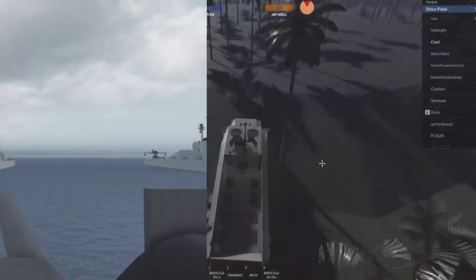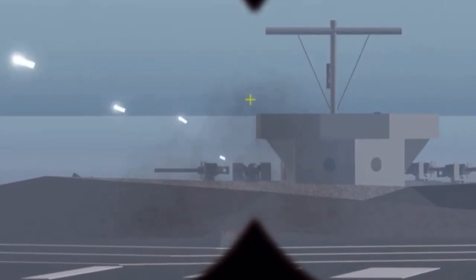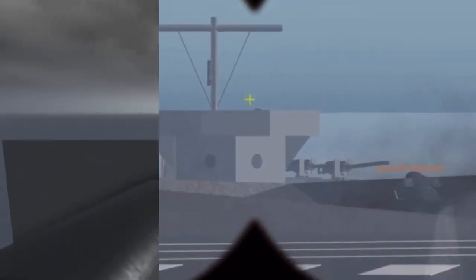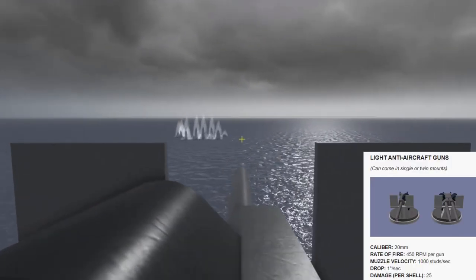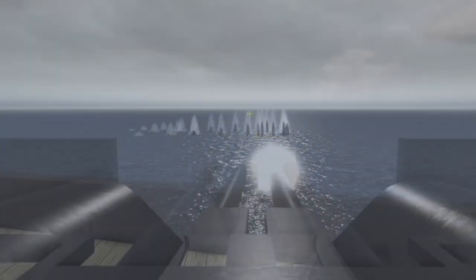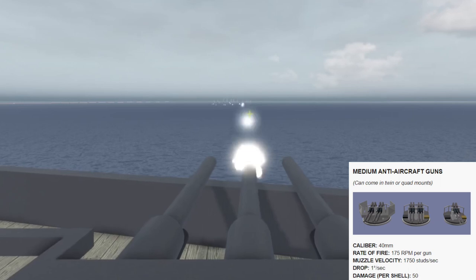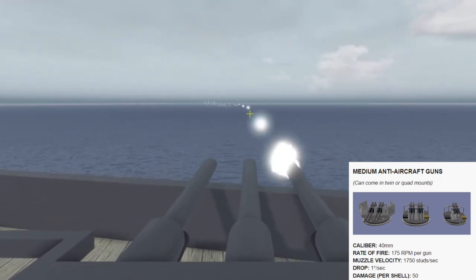Next we have anti-aircraft guns, commonly referred to as AA. These target aircraft and don't do damage against enemy ships — other than one-shotting players if you land a shot. AA guns have bullet spread and bullet drop, making it relatively hard to hit players. There are 3 types: light AA guns do 25 damage per shell at around 450 rounds per minute and come in single or dual mounts. Medium AA guns do 50 damage per shell at around 175 rounds per minute, coming in twin, triple, or quad mounts.